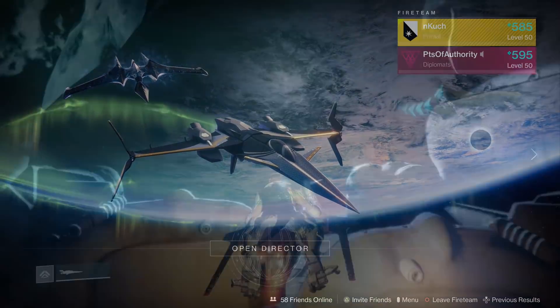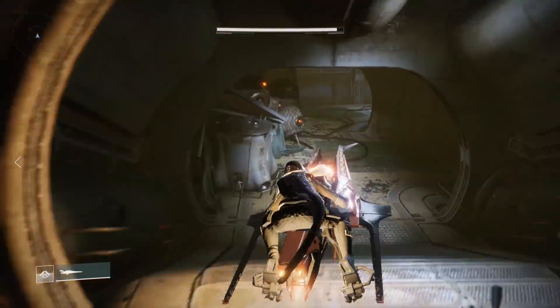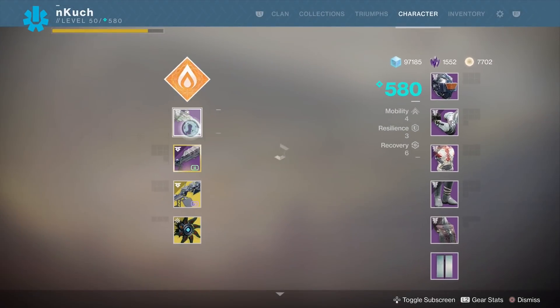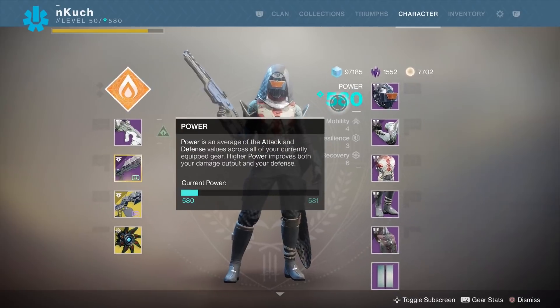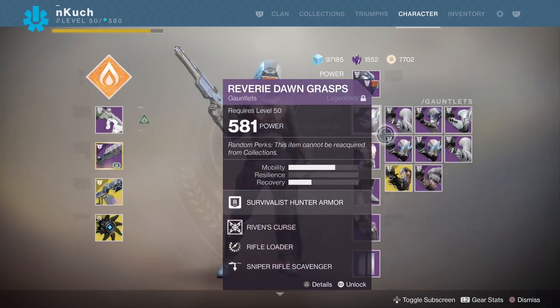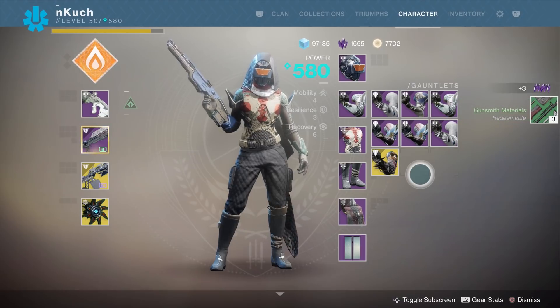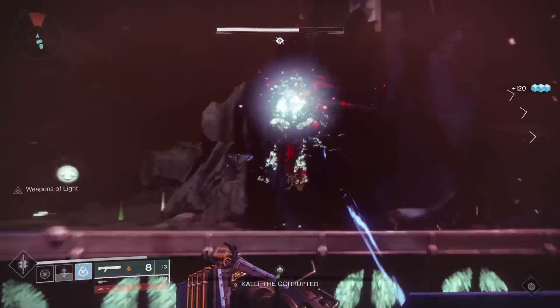Before power level 520, you can do all sorts of different daily and weekly milestones that reward you powerful gear. These include things like strikes, crucible, gambit, flashpoint, and much more. Post-520, these typically provide a much smaller increase — nightfalls, for example, give you a plus 5 until power level 540, and anything Petra-related on the Dreaming City gives you a massive boost all the way up to 560. After 560, you really start to slow down, as almost all normal milestones will begin to give you only a plus 1 powerful drop, making them mostly obsolete.